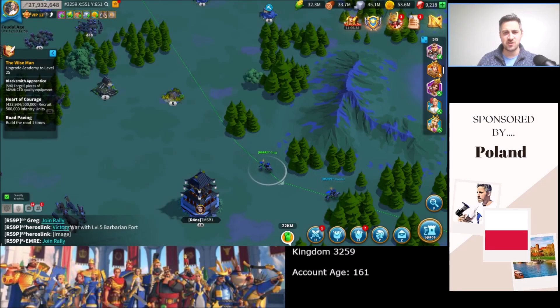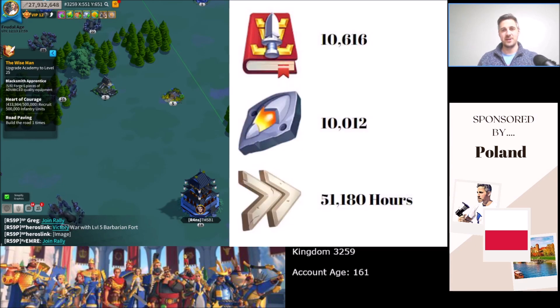Part of my dedication to this channel, I have done the following checklist to see exactly what I need for tier 5. I need 10,616 books of the covenant, 10,012 arrows of the watchtower, arrows of resistance, and 51,180 generic or research speed ups. And then I'm tier 5.